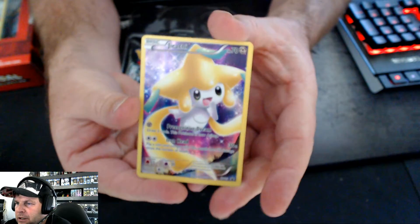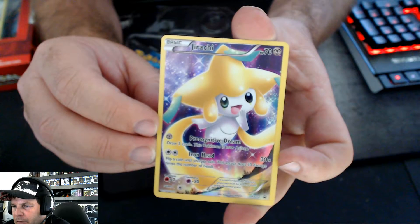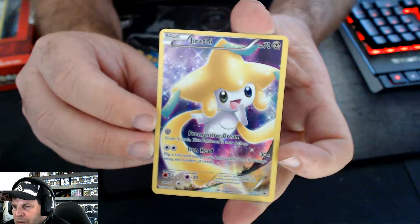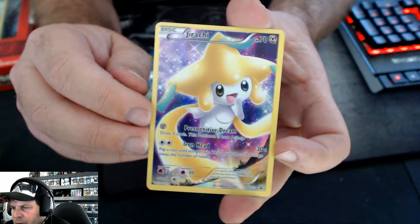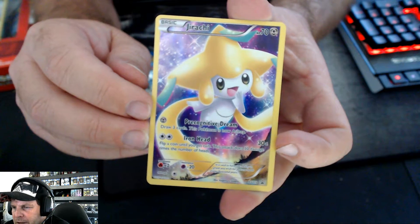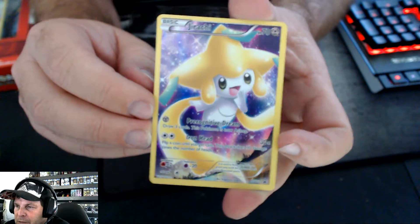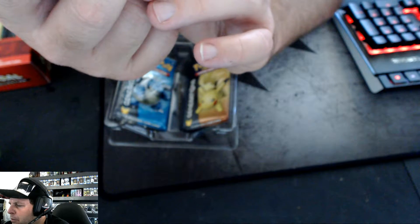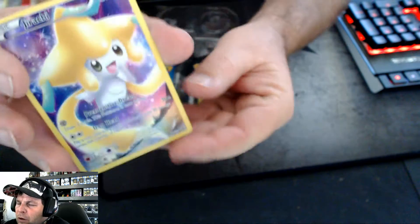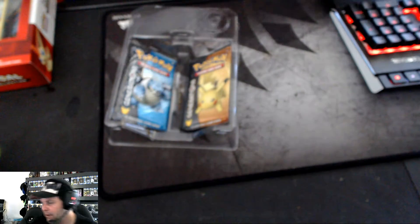You get a collector's card with these. It's got a move - draw three cards, this Pokémon is now asleep - and then Iron Head: flip a coin until you get tails, this attack does 30 damage times the number of heads, so if you get 30 heads and then it goes to tails you'd do 90 damage. That's a pretty cool card - only 70 hit points, just a basic card. It's number XY112. You can't battle with them anyway - they're more of a pretty card and there's probably no real value in them, maybe a dollar.